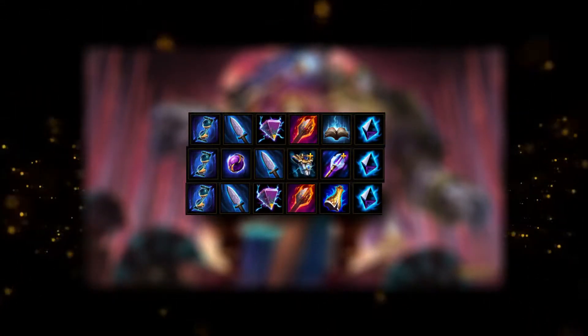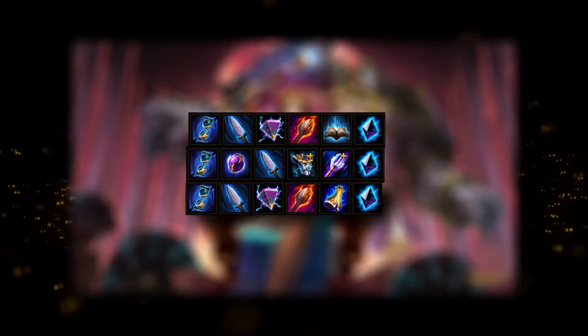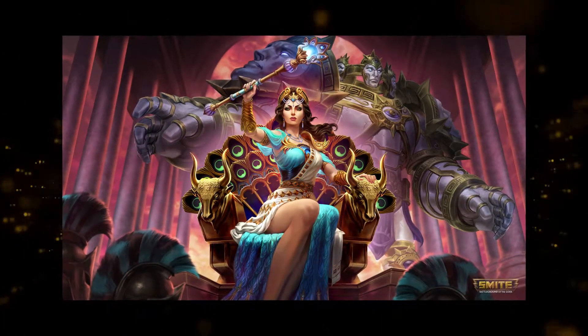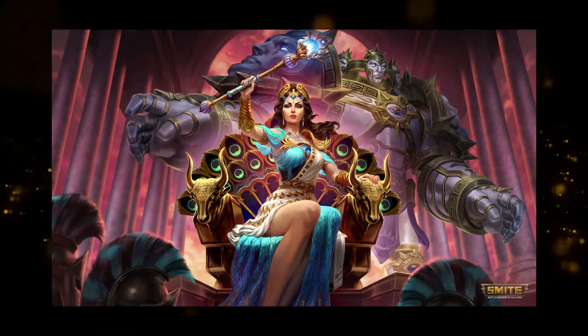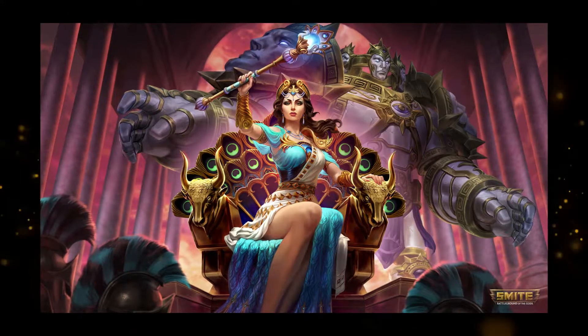Here are a few builds that work well on Hera. She typically builds the meta, but sometimes it's not a bad idea to splash in some defense, like a mantle or a breastplate. In times when things like Book of the Dead and the ladder defense items are good on mages, Hera typically shines, hence her less than stellar reputation among the community, since when she's meta, she's usually an unkillable mage with unreal burst and crowd control.